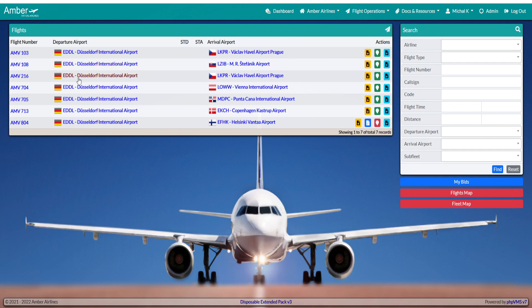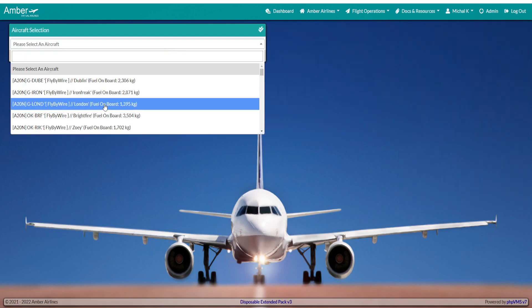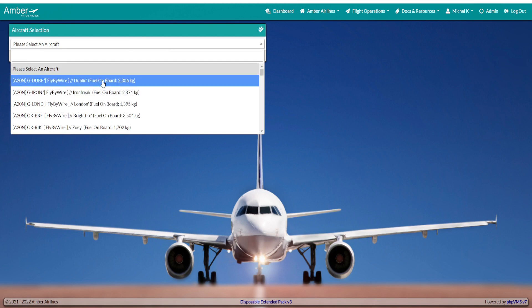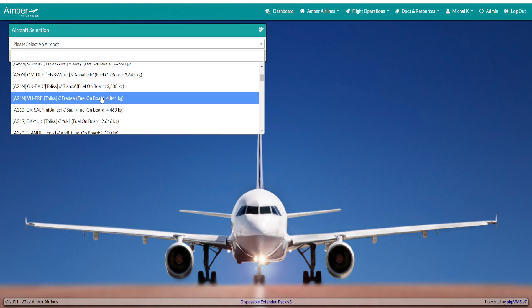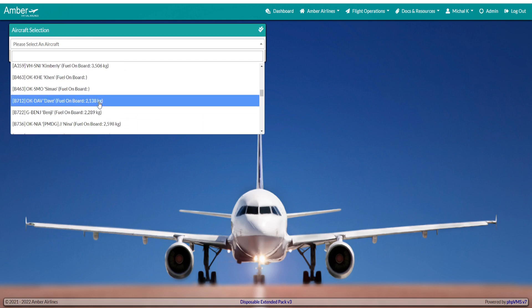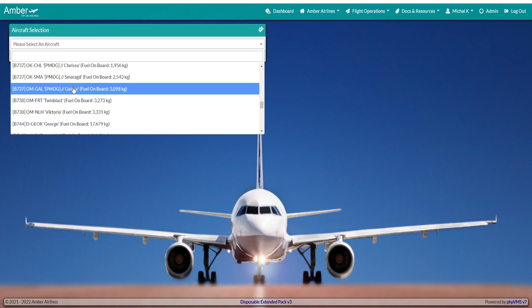Afterwards you have to create the SimBrief plan by pressing the blue option. Now you choose your aircraft — it depends on what you're going to fly. If you fly FlyByWire you choose FlyByWire, if you fly Toliss Airbus you choose that, if you fly Fenix you choose that.